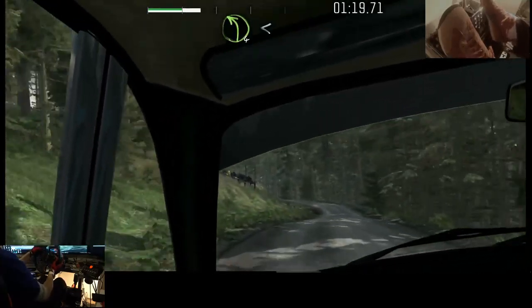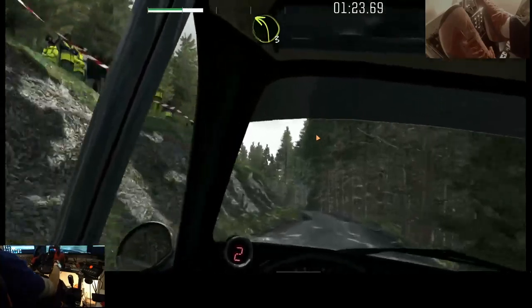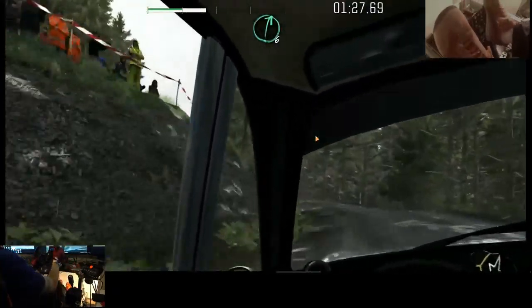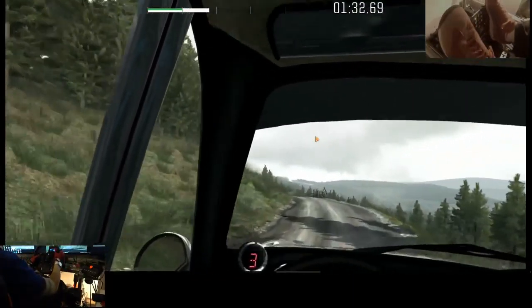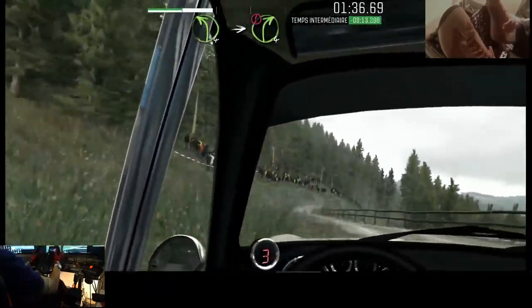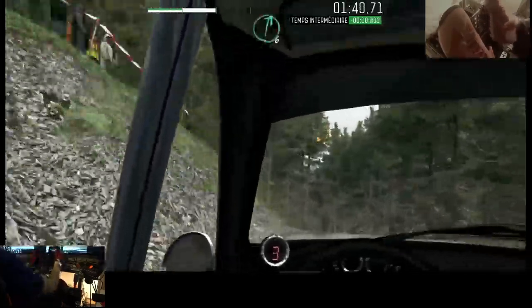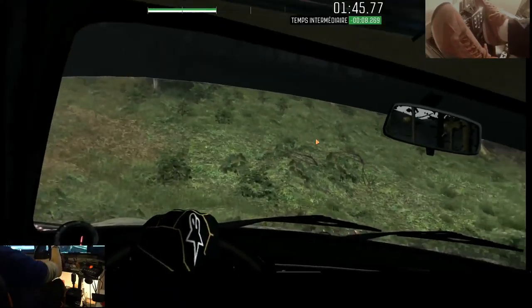Je vais baisser le FFB parce que — bon sang, qu'est-ce que ça tient. Ouf, dans les bras, c'est très épuisant. Gauche 6, à travers porte, 60. Gauche 4, sur droite 4, long, milieu, sur grand saut, porte, gauche 6. Et droite 6, sur crête, possible saut. Ouf, voilà — là, à l'heure !